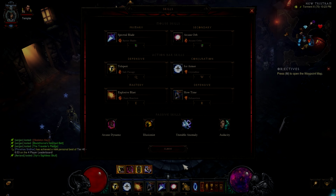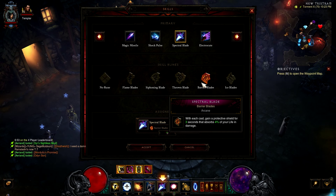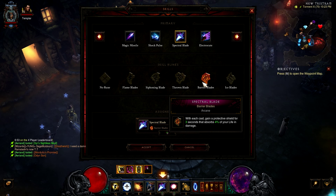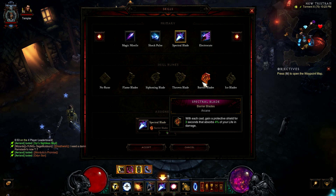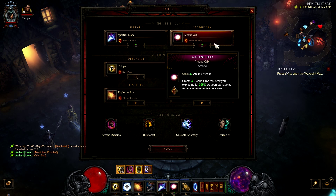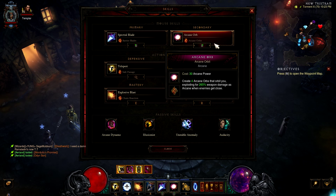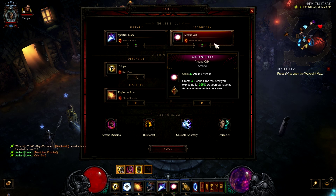Now we'll go over the skills and abilities for the DMO Wizard. You're going to go with spectral blade — barrier blades — because as I mentioned, you gain 4% of your life as an absorption shield. It's pretty overpowered. Arcane orb with arcane orbit is your main damage for this build. Explosive blast and spectral blade don't do much damage on their own, but your arcane orb does a huge amount because so many things in this build revolve around that ability.